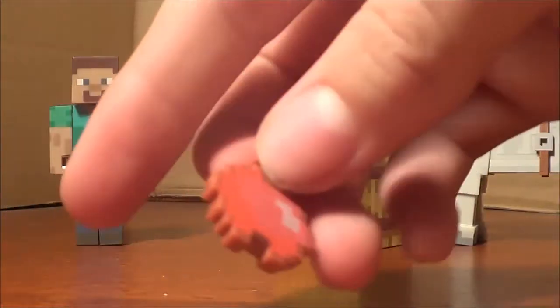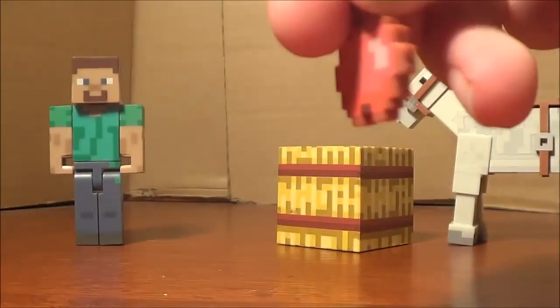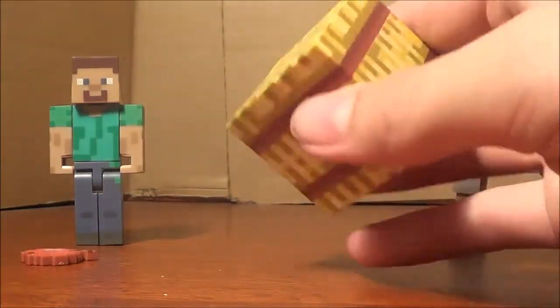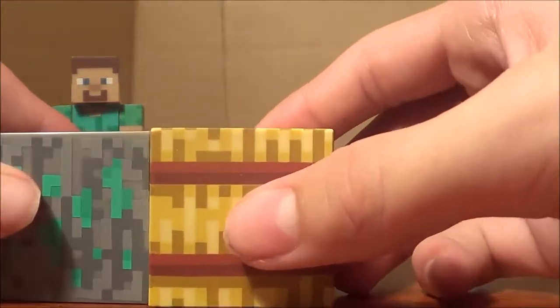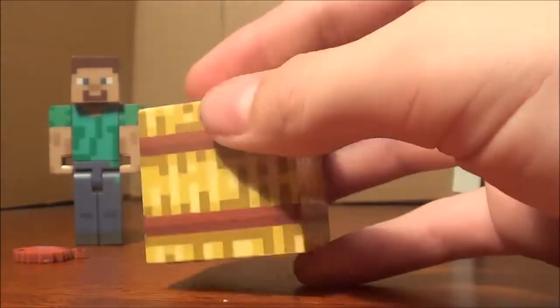Here's a closer look at the apple. It's a lot redder than my camera is showing, but that's just because of the lighting. Here is the hay block — it is very standard, just like every other block, same size, but just different printing on it. The bottom actually does look like hay.